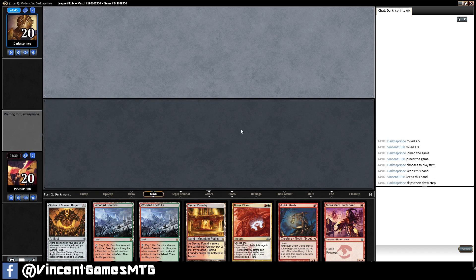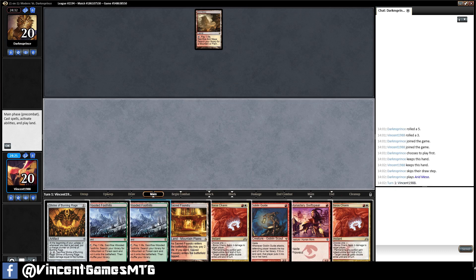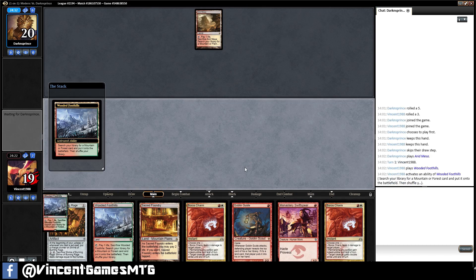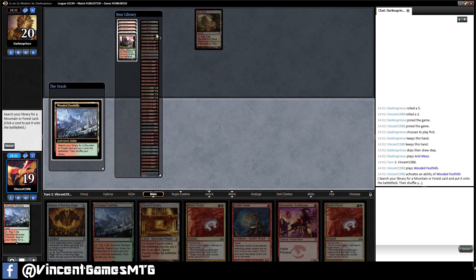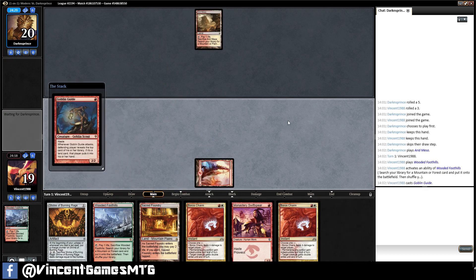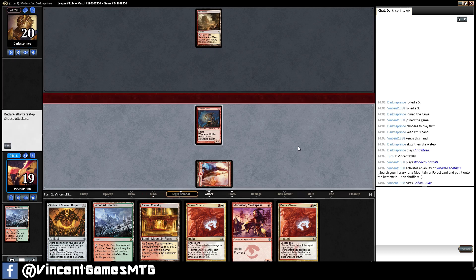Two good one-drops. Boros Charm — always happy to see a Boros Charm. We're going to go with a Mountain to start with, because if they're on Burn then not taking damage off our lands will be incredibly relevant. If they're on just Sky Control, then again not taking damage from our lands can be relevant.